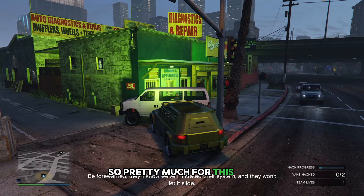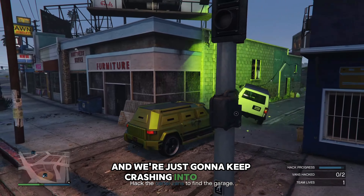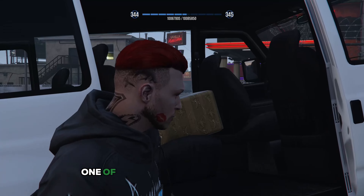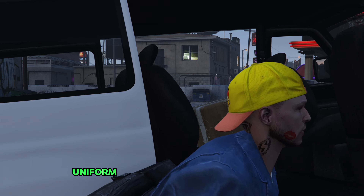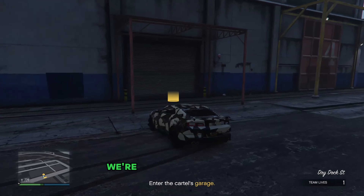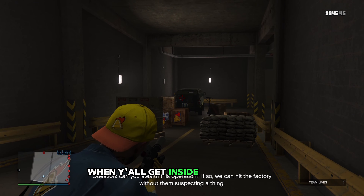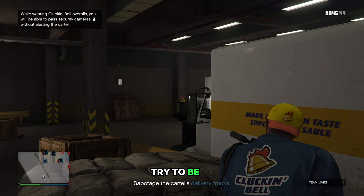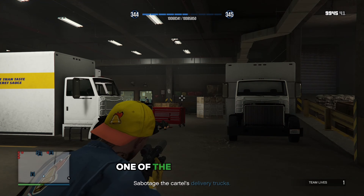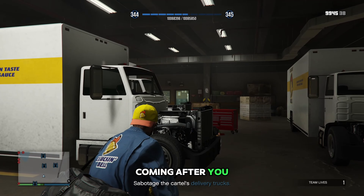Number five is Disorganized Crime. For this one we're just going to be terrorizing the cartel — we're going to keep crashing into their van and hack into the stuff between the two vans. One of those vans is going to have the uniform that you need to collect for your heist. Then in this same mission we're going to be driving over to the cartel's garage. When y'all get inside that garage, try to be as stealthy and as quiet as you can, because if not one of the guys is going to snitch on you and you'll have everyone coming after you.